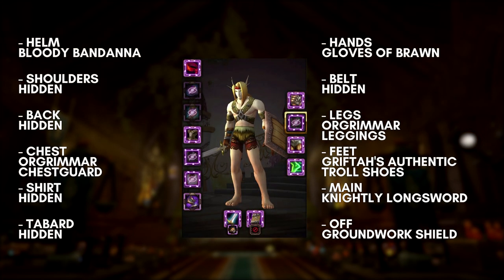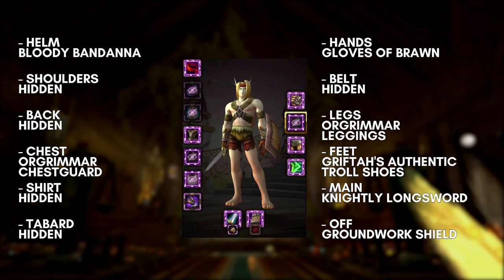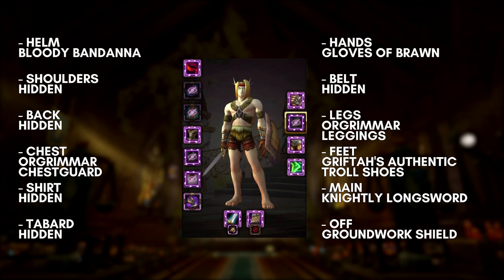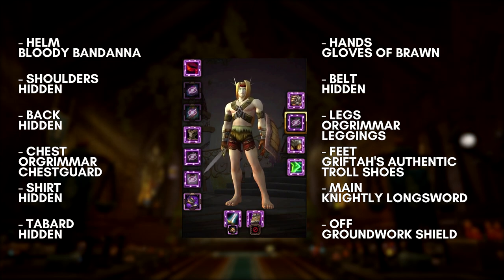Here we have a very stripped-down Paladin. Some of this comes from the Orgrimmar Cosmetic set. The sword and shield can be pretty much whatever you want if you're going for this slimmed-down look. The Bloody Bandana is also a Warlords of Draenor garrison item — it's a reward from the quest called Cold Steel, which you get from the inn in your garrison. To get bare feet, you need Gritta's Authentic Troll Shoes, which are, you know, bare feet. You get this from the Darkspear Quartermaster. As far as I've seen, there's no Alliance equivalent, but at 50 gold it shouldn't be hard to make a Horde toon and get it.